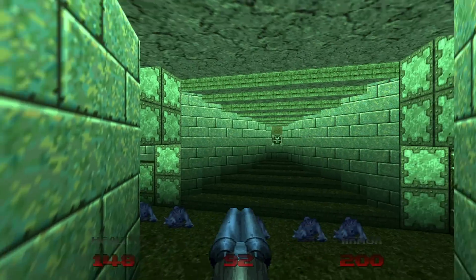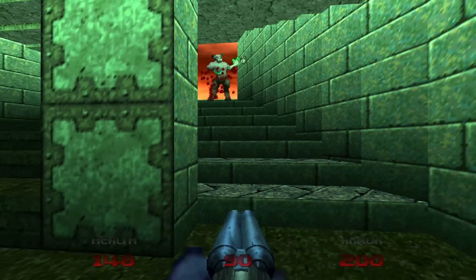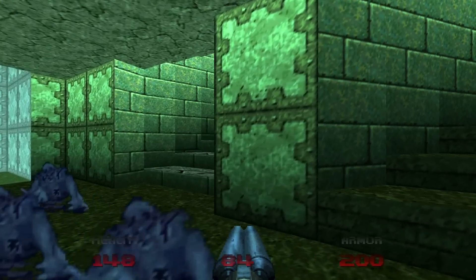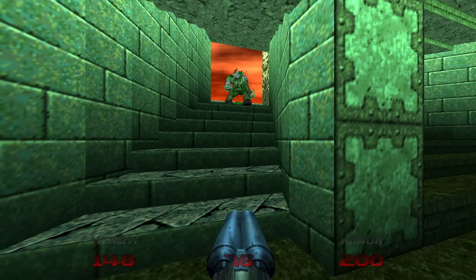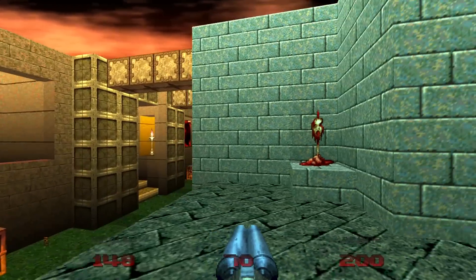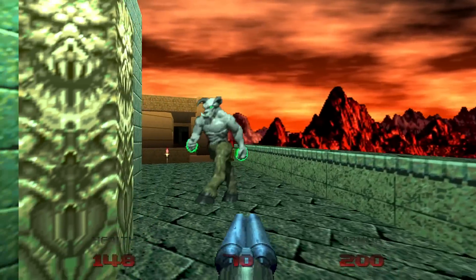We'll press both of the switches in this room, and we can snipe off two hell knights from down here - one on the left and one on the right. I just rock back and forth so as not to get hit by the other hell knight behind me. So facing where we got the mega armor, we'll go to the right up the stairs because we have one more hell knight to kill. There's nothing up here but a shish kebab of a head and some health if you need it.